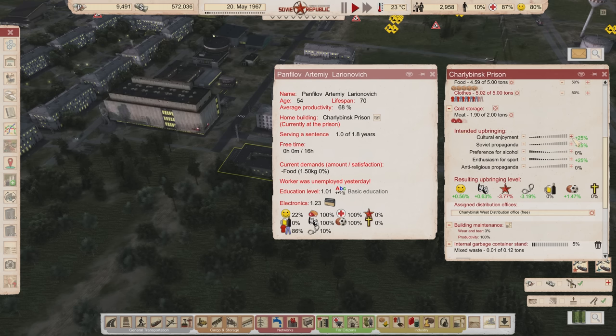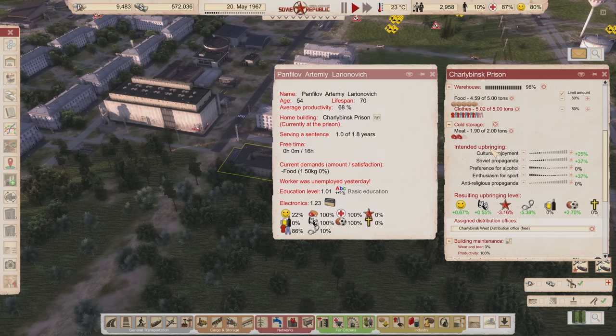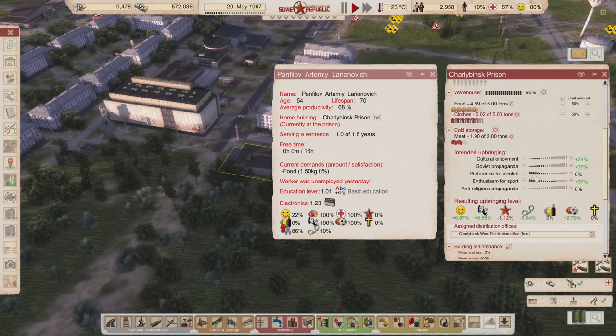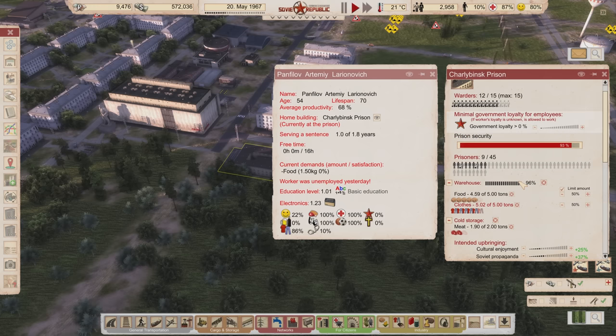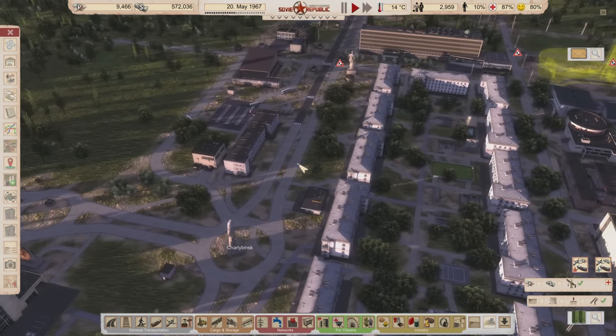Their loyalty is zero — they really don't like us. In prison we can set cultural enjoyment and put resources into that, but it'll alter our commitment to other places. We have Soviet propaganda, which is going to help their loyalty. If warders are very loyal, they will help government loyalty. But at the moment I have a serious loyalty issue in my republic because I don't have many tools to raise loyalty yet — we need radio, that would really help, and just generally more monuments.